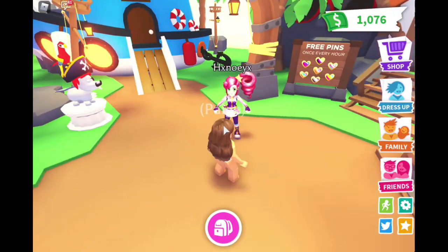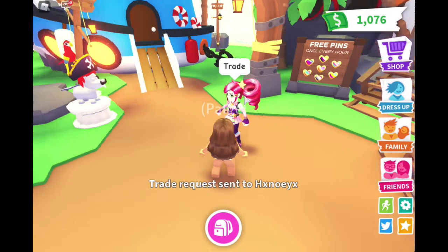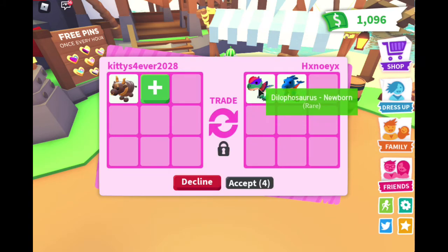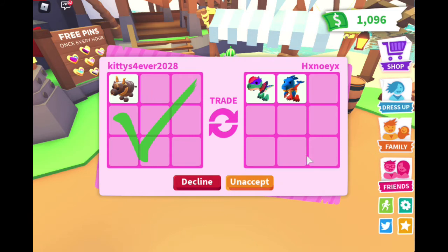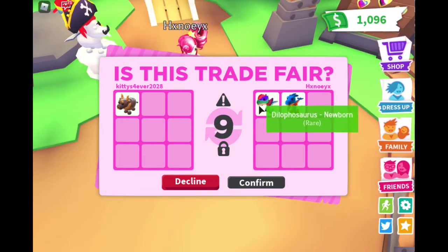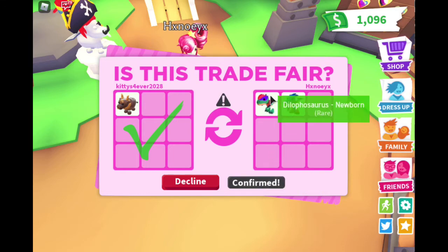Okay bananas, so I found this super nice girl. She said that she's making a neon ox and she'll trade a lot for an ox because it's her last ox that she needs. She's asking to trade — I'm going to trade her. She saw that I was trading an ox and said she would offer really good. A dilophosaurus — oh my gosh guys, this is a really good offer. I'm going to accept. She really really wanted an ox, and they're out of game and actually hard for her to get.